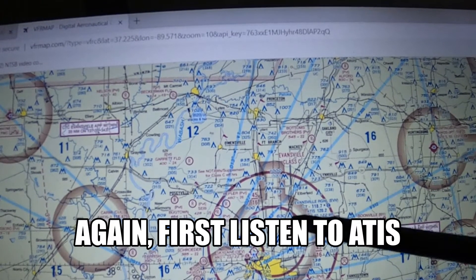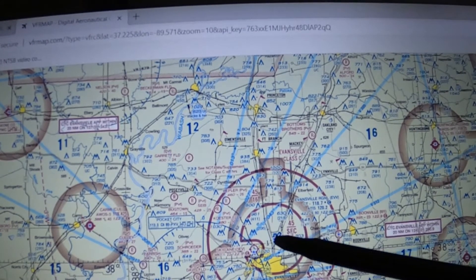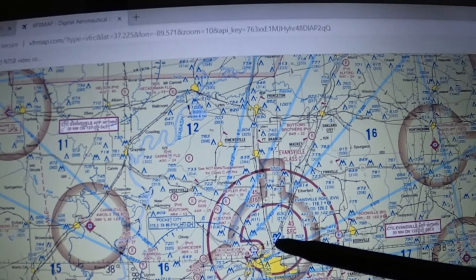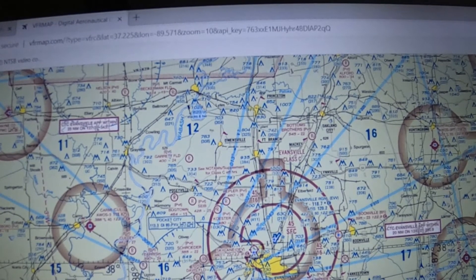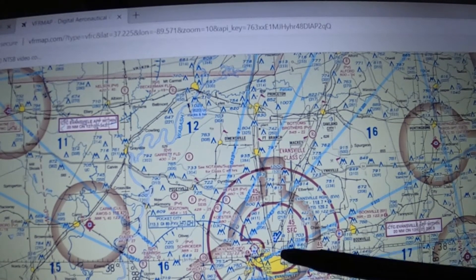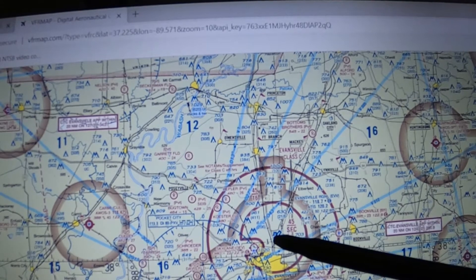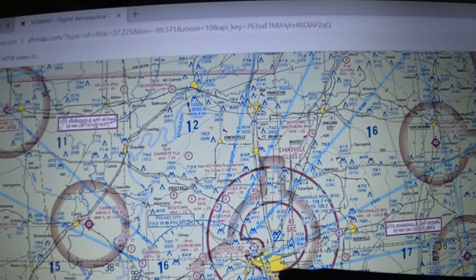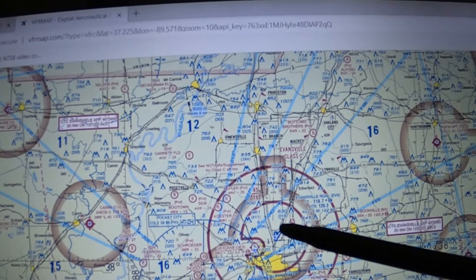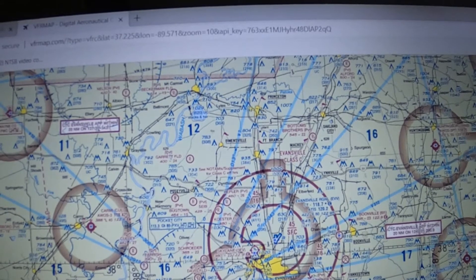For departing Class C, it's never wrong to start with clearance delivery. To find the clearance delivery frequency for Evansville, check ForeFlight or the Airport Facility Directory. In a helicopter, they often tell you to contact the tower directly. They may also reposition you on the airport, hand you to ground, then to tower, from which point you depart.